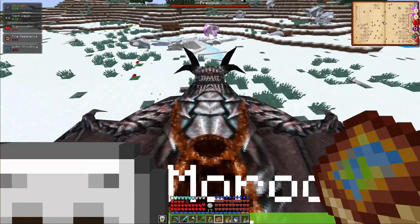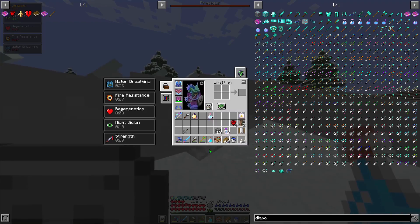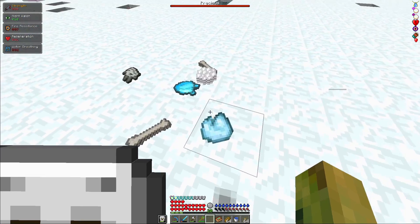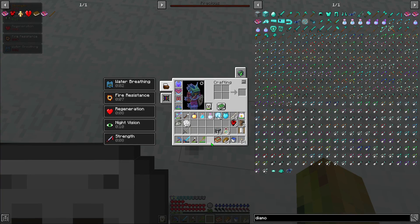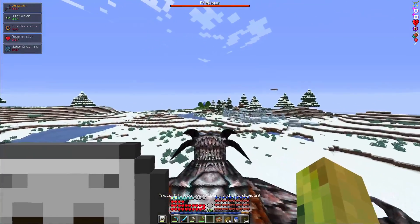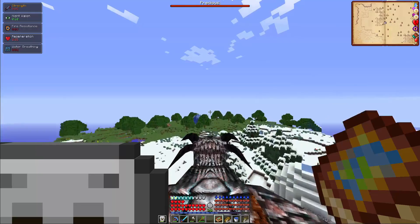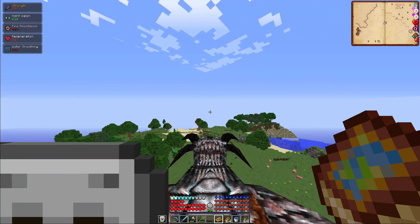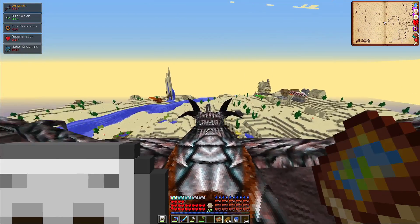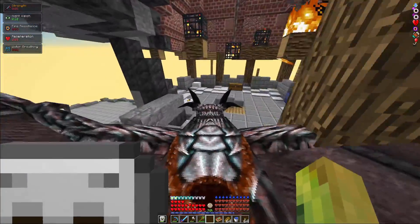Our first ice dragon blood - freaking awesome! I got some free experience too. I got 20 scales and only two ice dragon flesh - not too bad at all. Now before I head back, I really want to go back to the four towers to loot it. I think I can probably kill that dragon pretty easily. He hasn't completely burned the place down - he's all the way over there. What a nice dragon.